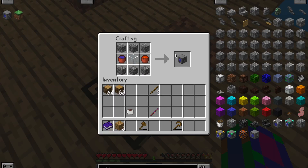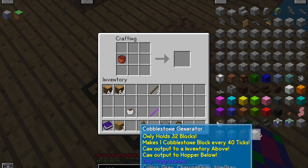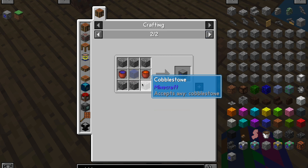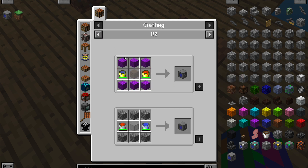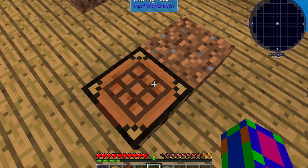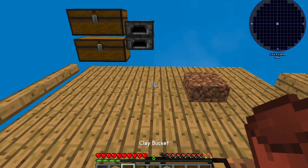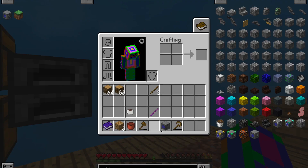Now with the lava, I can craft the cobblestone generator. With this, it'll generate cobblestone. I don't know how fast it is, because it's not very expensive and it doesn't take any power. But from what I understand, it'll put all of its cobblestone into an inventory next to it. So if I just leave that running when I'm doing episodes or doing stuff off camera, I think I'll end up with a lot of cobblestone.